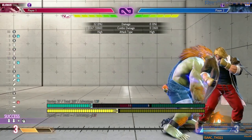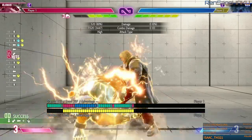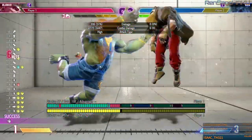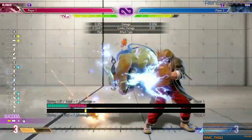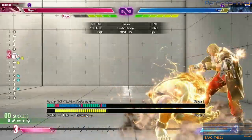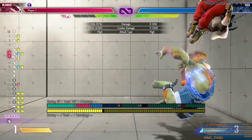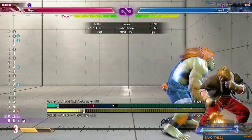This is his BNB — we're going to show it mid screen. This is what it should look like: medium punch, Blanka ball, into down-forward punch, down-forward punch, and you're plus seven. You can go for any mix from there. Also when the Blanka ball hits them and it's plus thirty, you can dash through them and go for mix-ups, grabs, anything. This is what you should be doing.